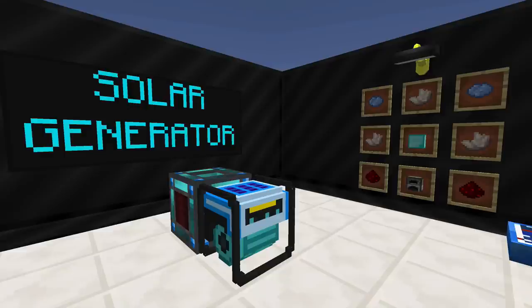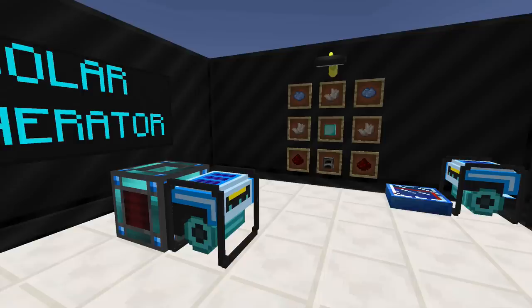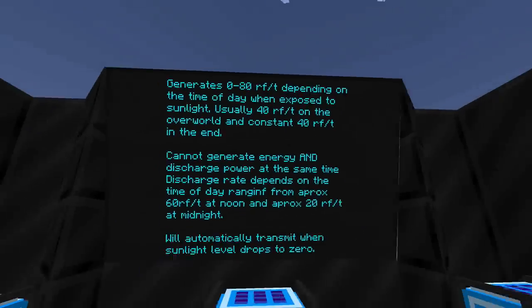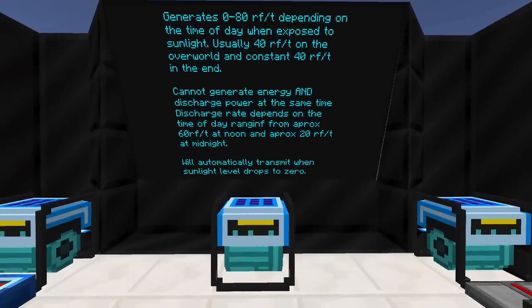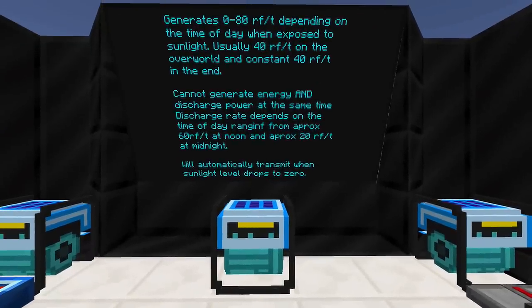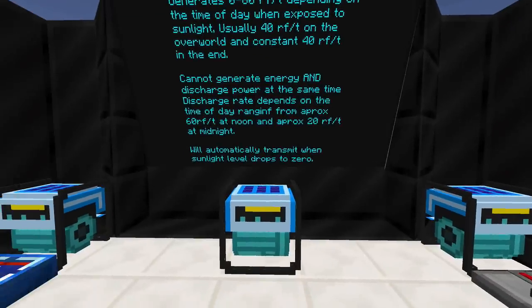The Solar Generator requires one block of diamond — which is pretty expensive — some blue dye, some nether quartz, and the typical redstone and furnace block in the pattern to make. This will basically generate energy from the sun. There are a bunch of different variables this machine uses in determining how much Redstone Flux it creates. What you need to know is that this block cannot generate energy and discharge energy at the same time.